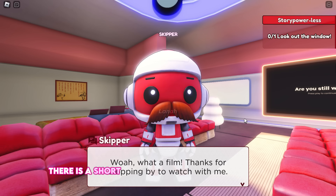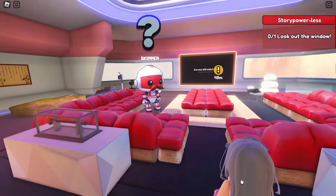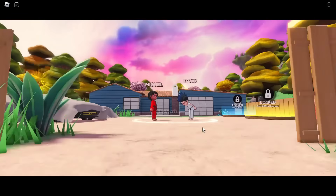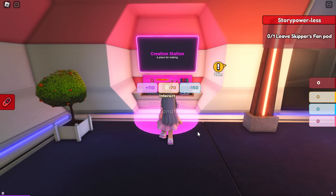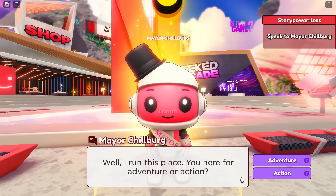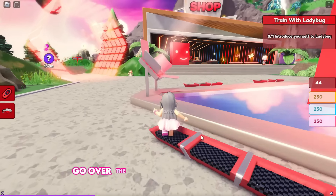Once you join, there is a short easy guided quest that you must do, which is very easy to complete. Simply follow the yellow icon. We are finally done — go over the UGC podium to claim the item.